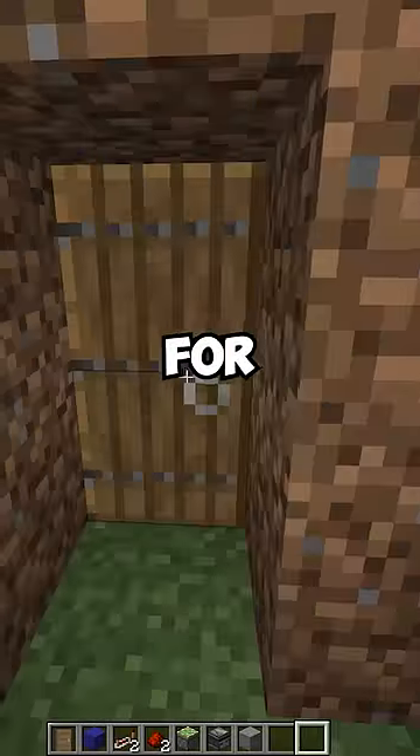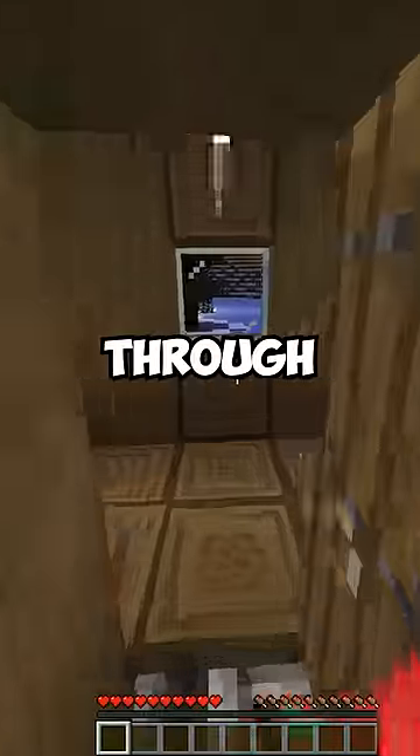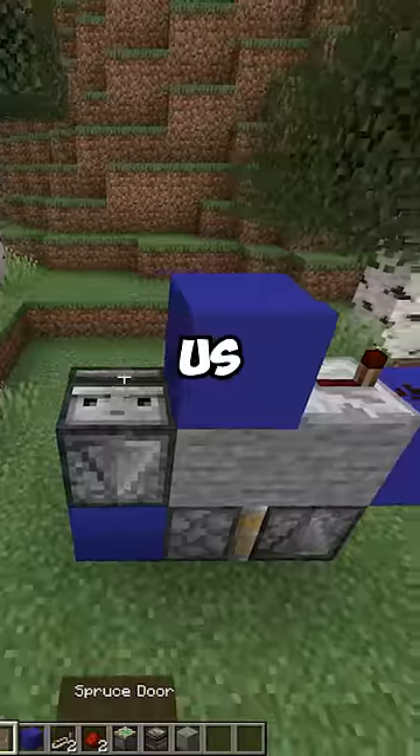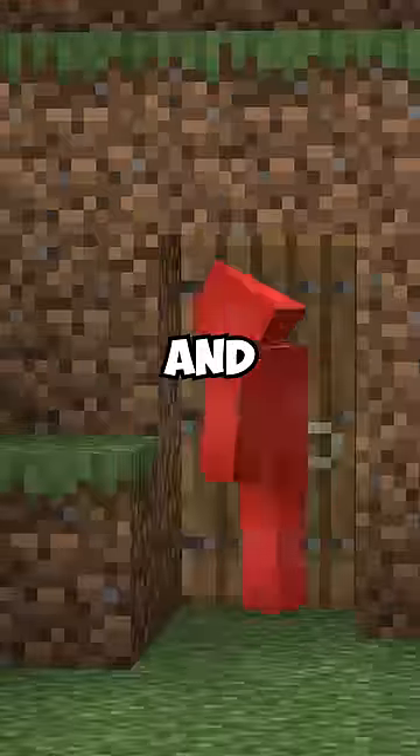As demonstrated, all it takes is for us to open up the door and the system will give us just enough time for us to pass through before closing it again on the mob, which gives us a chance to flex your redstone know-how and maintain both an elegant entrance and a solid escape plan.